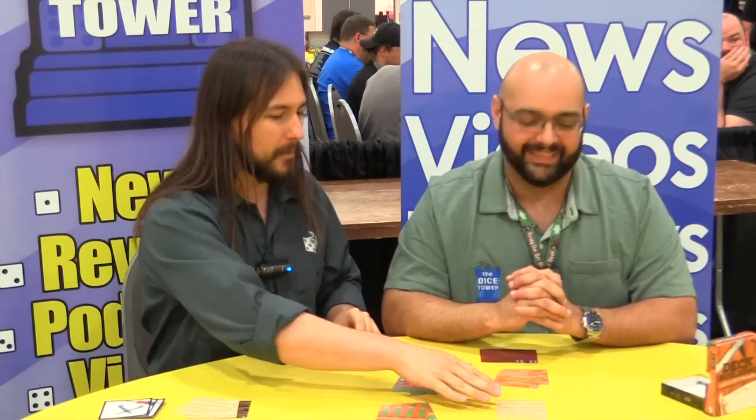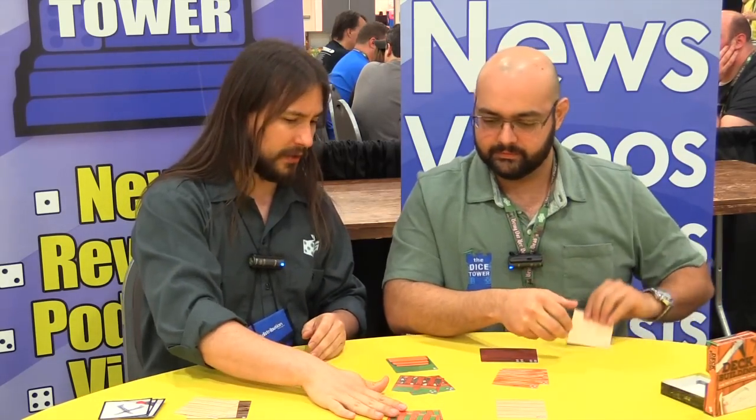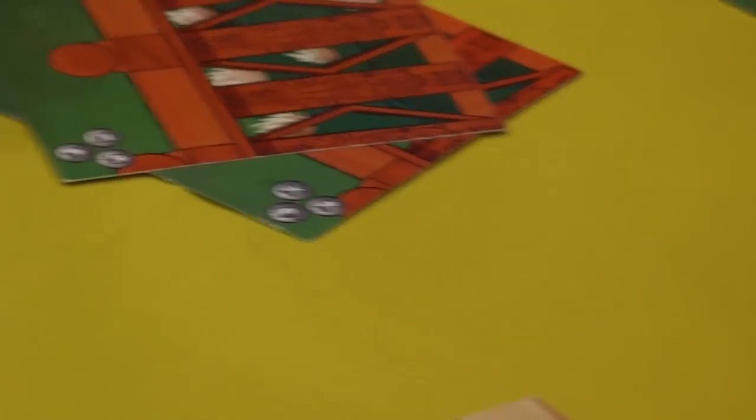Rotten planks are bad — I figured that out from woodworking. Then we have pine planks, which are okay; cedar planks, which are pretty nice; and mahogany planks, which are the best. You've also got normal railings and ornate railings, which are better.